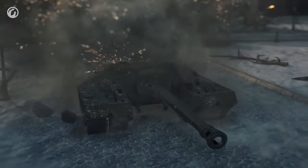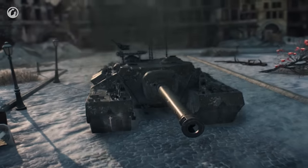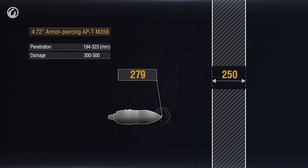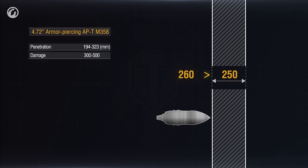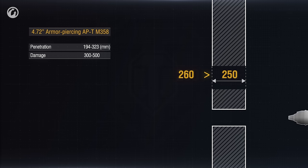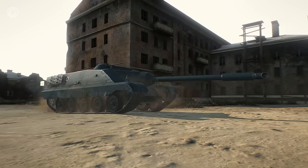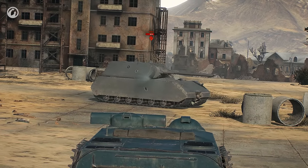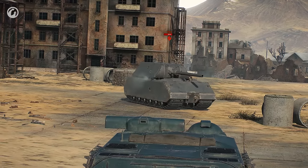We already know how shells fly, but what about hits, ricochets, penetrations, and non-penetrations? That's simple — we have two parameters: shell penetration capacity and armor thickness, both measured in millimeters. If the first number is higher than the second, the enemy receives damage. Arithmetic — first grade. However, this is true when the shell hits the armor at a right angle. In other cases, the penetration power is calculated differently.